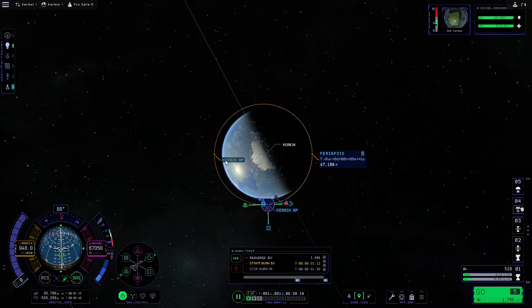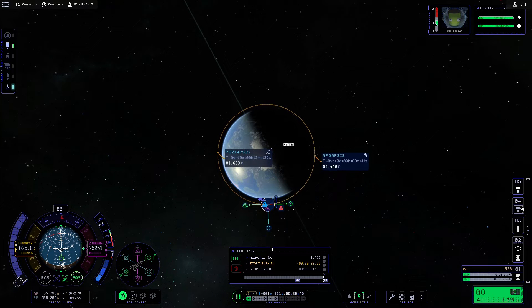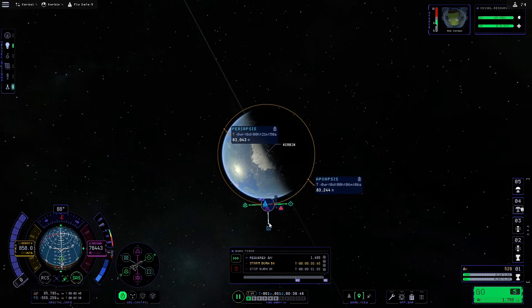Once the periapsis and apoapsis are at 90 degrees we'll right-click on each to lock the information in place. You can see we would be going back into the atmosphere at the moment, so if we pull either outwards or inwards on the radial-out arrow — pulling outwards reduces the apoapsis and increases the periapsis. If it goes the other way just pull inwards and wait until either the periapsis or apoapsis is back inside the maneuver node.